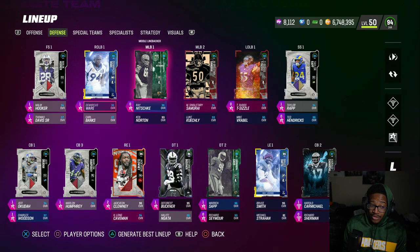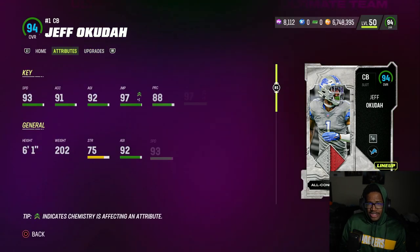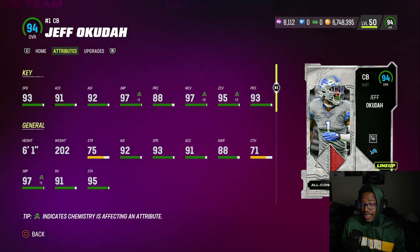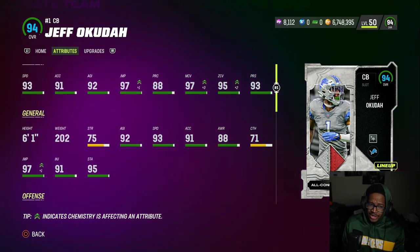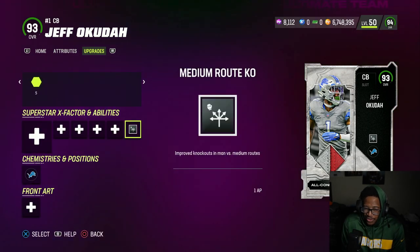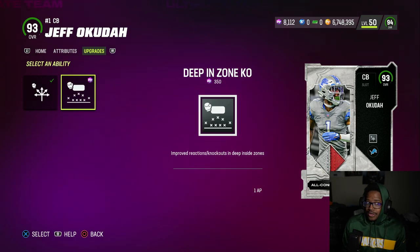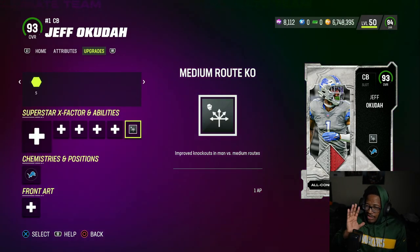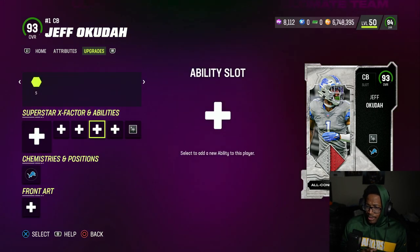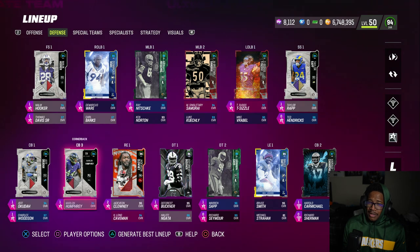Unless you're running a Rams steam team — Jeff Akuda and Marlon Humphries. Akuda just had a Most Feared card: 93 speed, 92 acceleration, 97 jumping, 88 play rate, 97 man, 95 zone, press — really solid card. But like I said, all these corners really get screwed over anyway. He doesn't get Deep Out Zone or Deep End Zone, and Medium Route Kill is kind of bad for me — very inconsistent. Overall a pretty solid corner though. I think maybe Newsone might be one of the best ones.